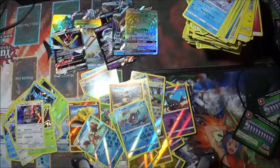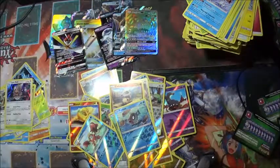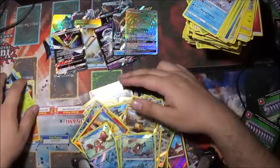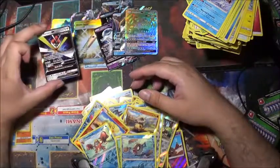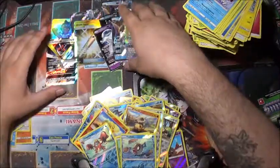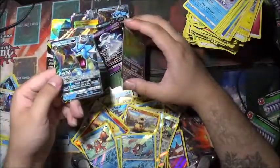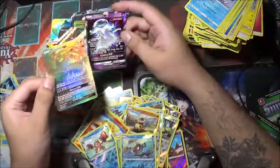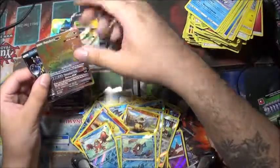So that is that for these at least. We have a giant pile of reverse holos — those aren't important, everybody just wants to see the good pulls. So other than the first box, we have a Kartana GX, a Kartana GX full art, Gyarados GX again, obviously Guzzlord hyper rare, and a Nihilego. Guzzlord — regular Guzzlord GX. Woo hoo!